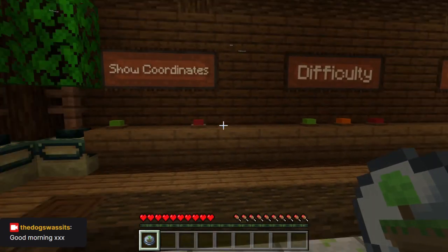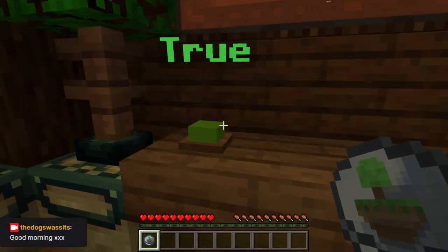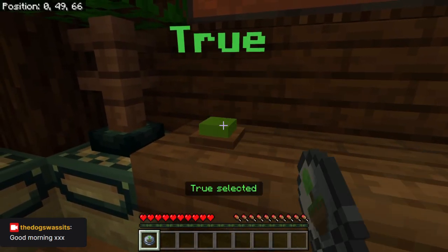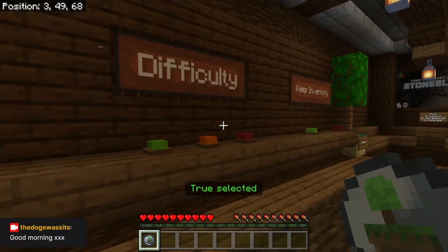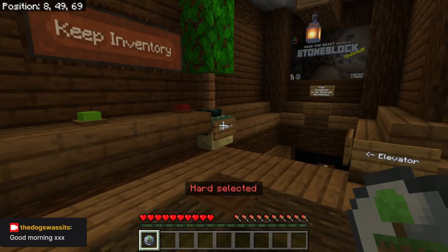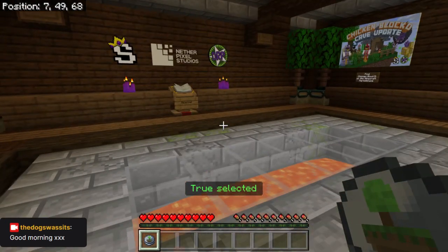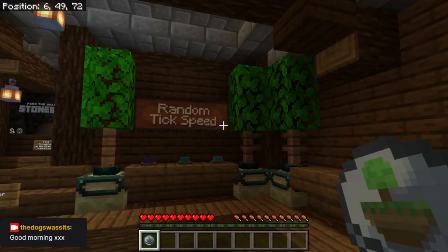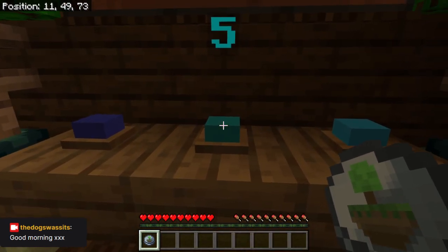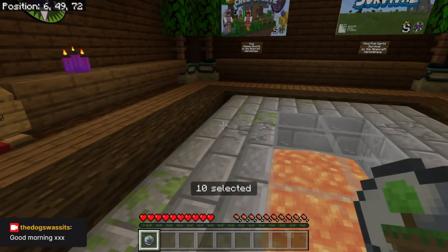I don't think there were any secrets in this room. Short coordinates — yep. Difficulty — hard, because of endermen. Keep inventory — yep, because I'm a wimp. Random tick speed.